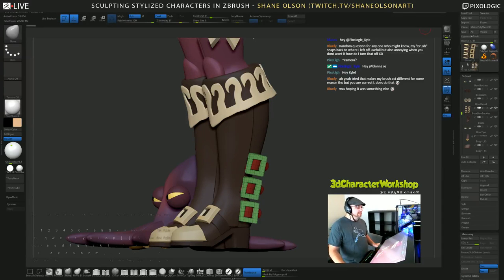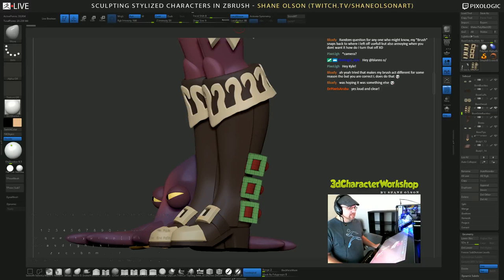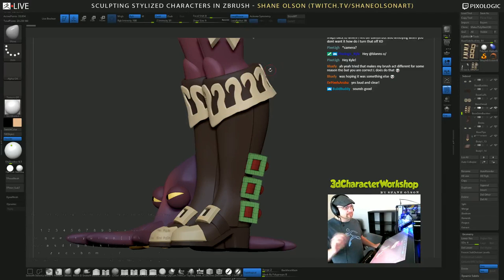You can go into lazy mouse — it's under Stroke — and play with the snap settings, because that's what's actually doing it. I think it's the lazy snap. Anyway, you can play with these settings right here and try to make it behave how you want. That might help you out.